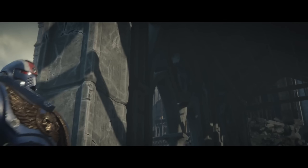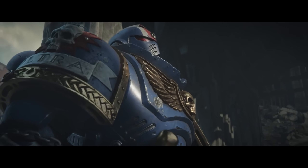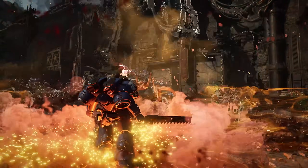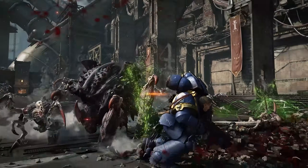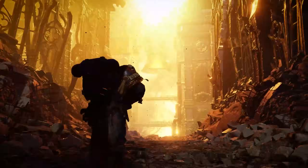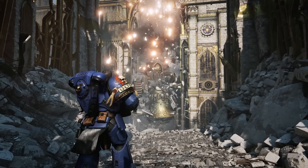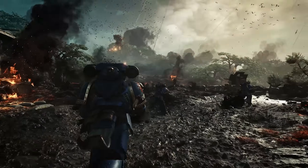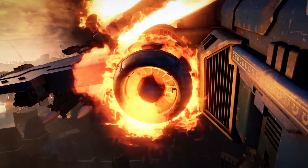The heavy bolt rifle went from taking 52 rounds — dropping all the way down to needing 32 to 37 shots — to kill a majoris. Now it only takes 18 bullets, give or take, to kill a majoris with your heavy bolt rifle. So you get a lot of majoris-killing power with the heavy bolt rifle in 4.1.